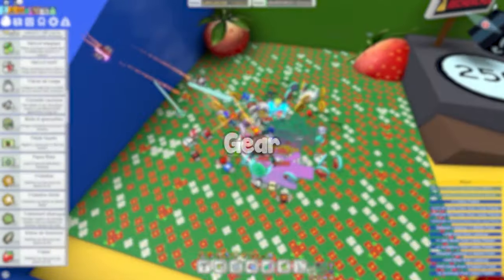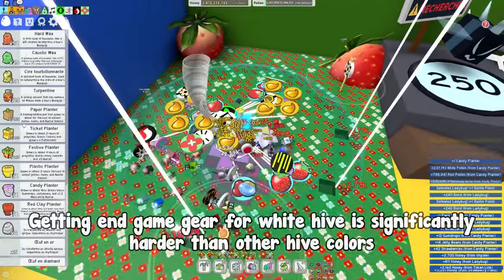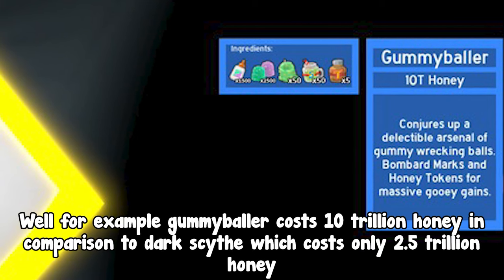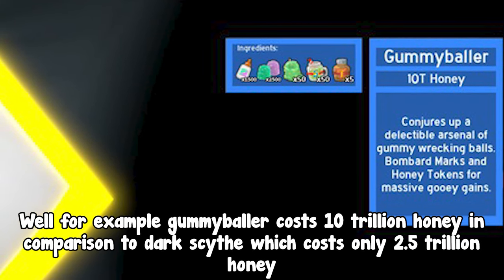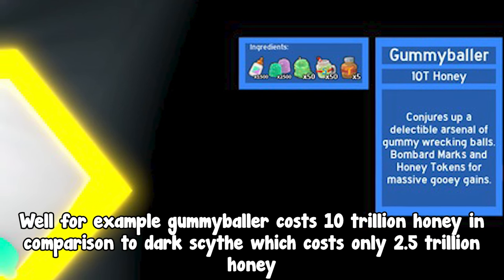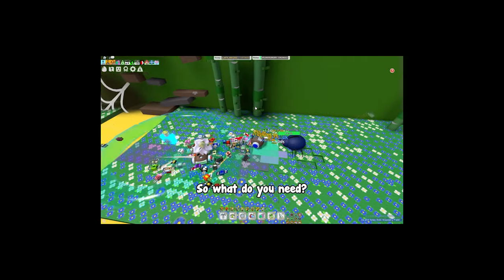Let's get into it. Getting endgame gear for white hive is significantly harder than other hive colors. For example, gummy baller costs 10 trillion honey in comparison to dark scythe which costs only 2.5 trillion honey.